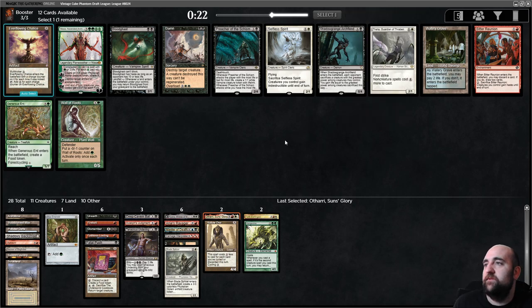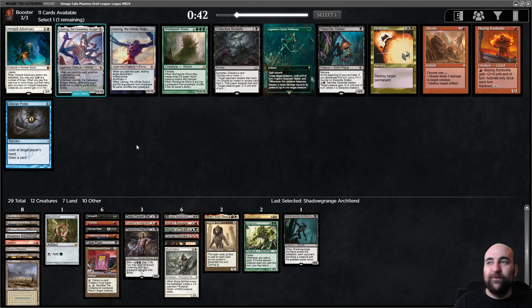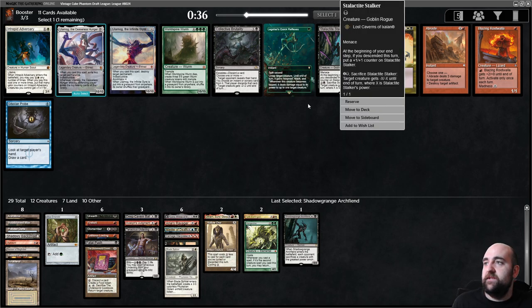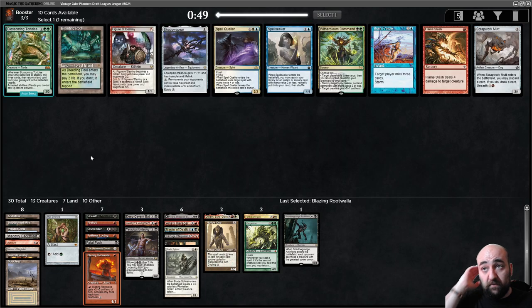That's actually a good card — maybe I've never tried it so it's a good time to try. Oh — there we have life gain, we can get back life there. Here's the Root Walla! There's also a Braid — Collective Brutality — Stalker has to be great in this deck. We have fetch lands, things going to our graveyard every turn. But I think I will take Root Walla. Either Root Walla or Stalker could come back, but Root Walla is more important for our deck.